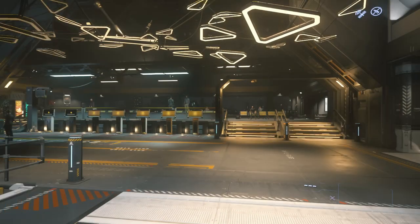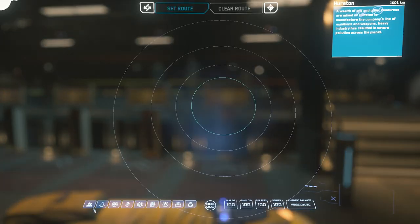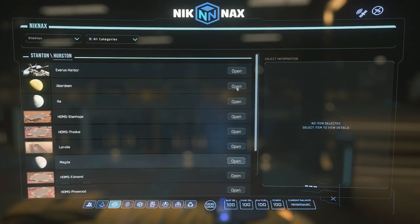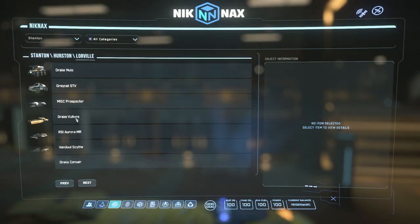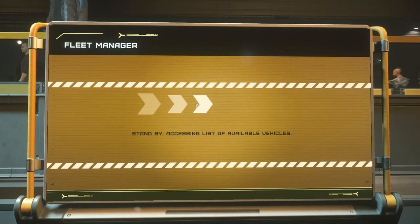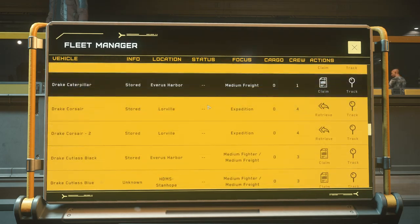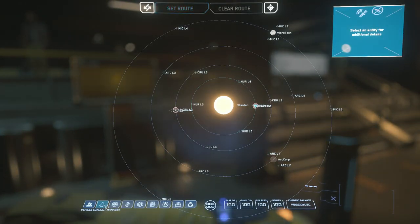I'm just gonna check my knickknacks one more time, and then I want to see if there's a bug — which I don't think it was. I think the ship's in game, it just isn't turned on yet. It's still in my knickknacks, so unofficially it is in Lawville but I can't spawn it here. I checked the fleet manager — it stops at the Cutter. I also checked my Mobi Glass and the vehicle loadout manager to see whether I can at least look at the components — but I can't.